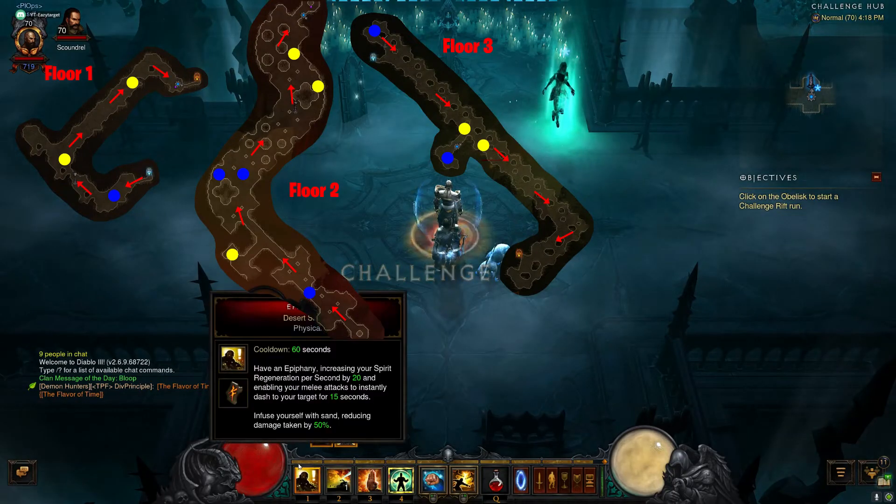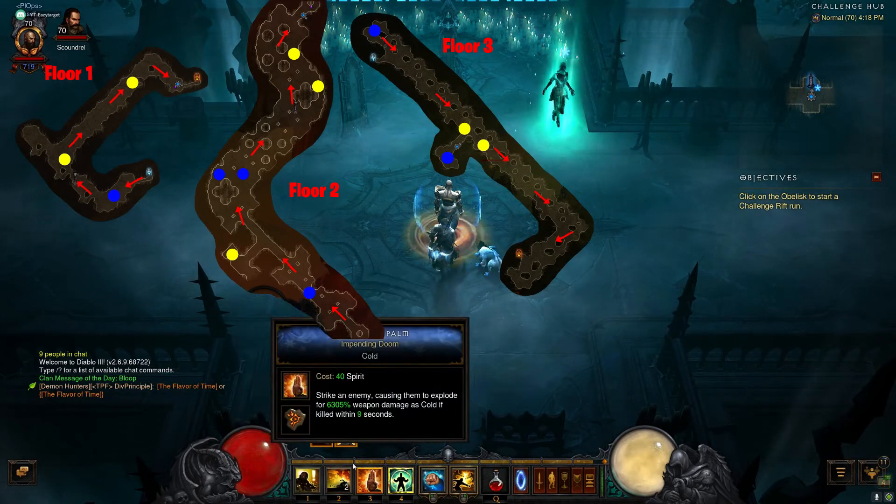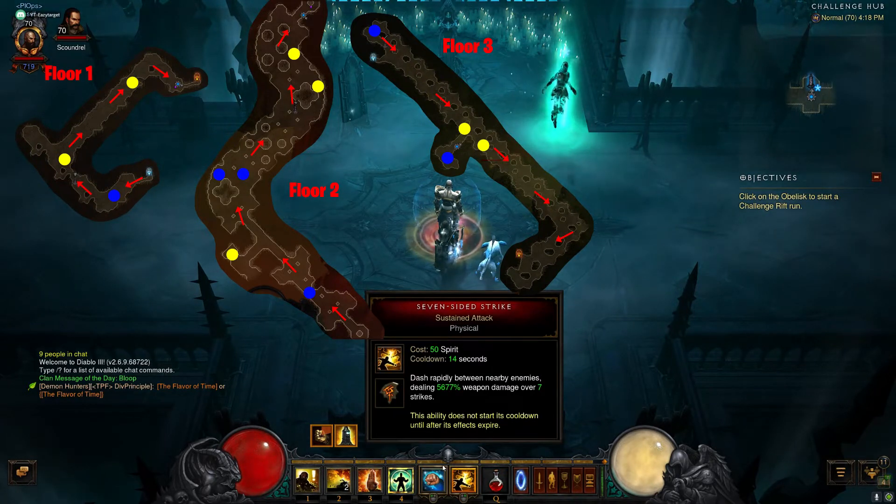Starting off we got Epiphany, Dashing Strike, Exploding Palm, Mantra of Salvation, Way of 100 Fists, and Seven-Sided Strike.